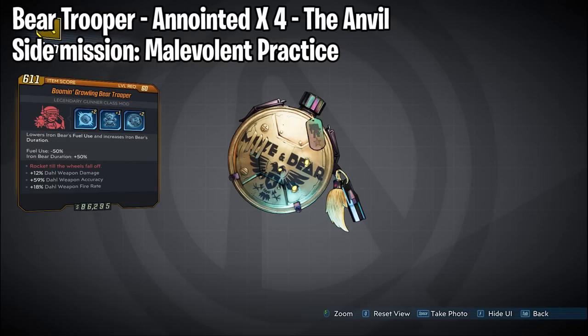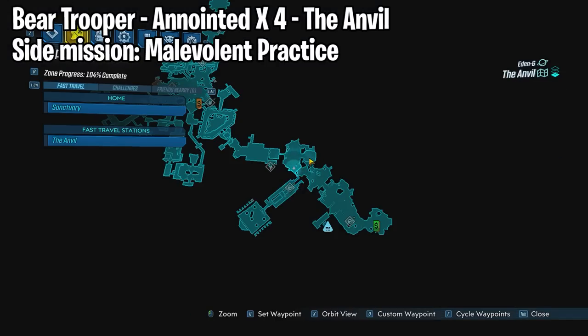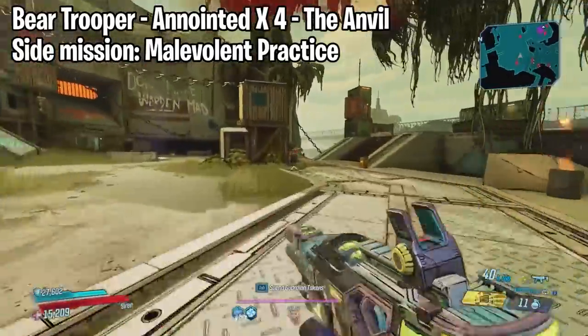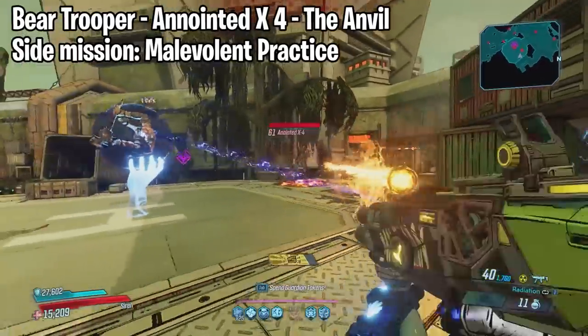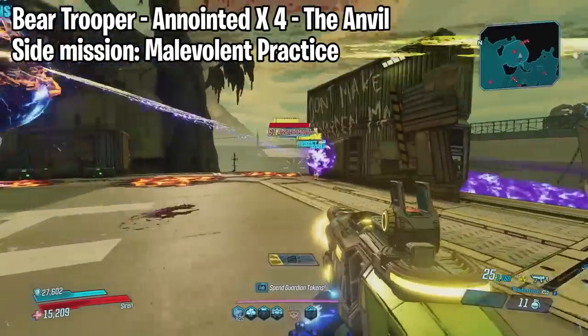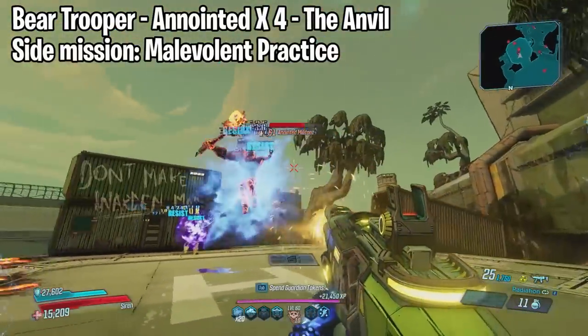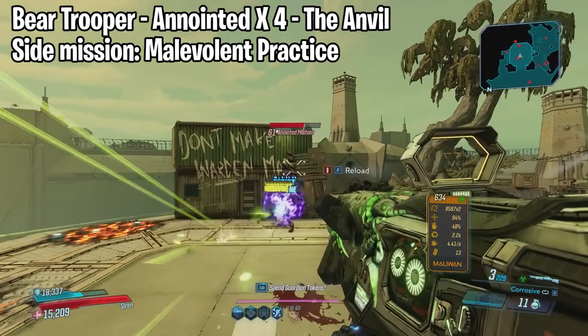Moving on to Moze's class mods — the ones worth farming at a dedicated location include the Bear Trooper, which drops from Anointed X4. He is located at the Anvil on Eden 6. You will have to complete the side mission called Malevolent Practice, which you can grab from Hammerlock. Hammerlock will be located at Sanctuary 3 or on Eden 6 at the Floodmoor Basin near the Naughty Peak fast travel point.